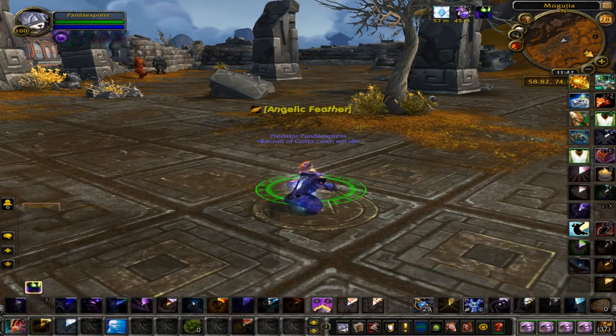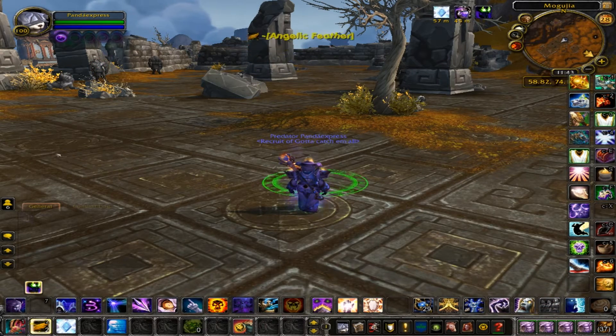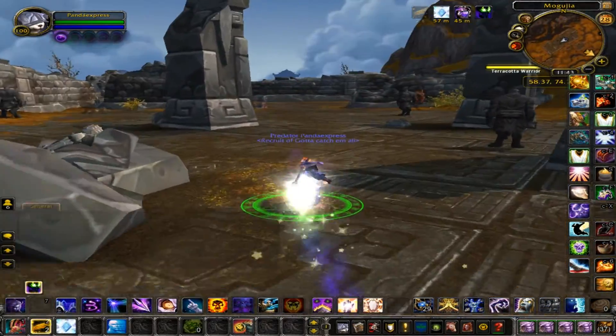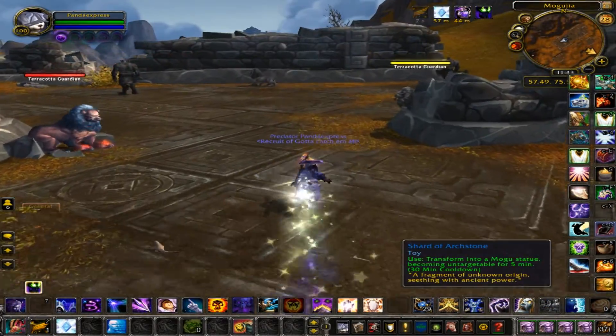I've done this once or twice. Let's use an example: an Arms Warrior is on me right now, on my priest, and has a Renew dot on me. I'm trying to run away. Let's say I got this far and he's still all the way back at that rock, and I got out of combat with no dot on me.